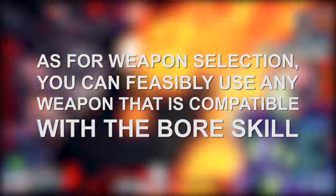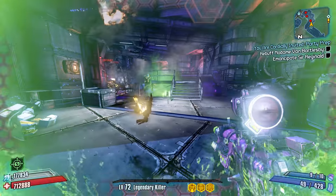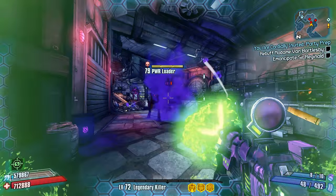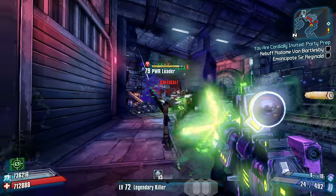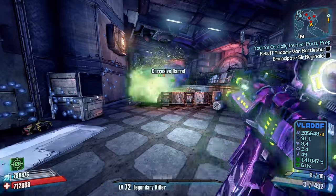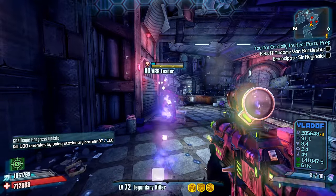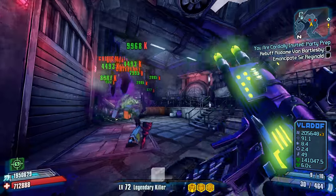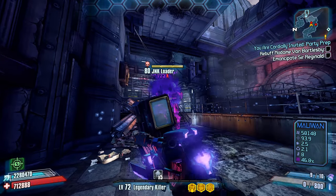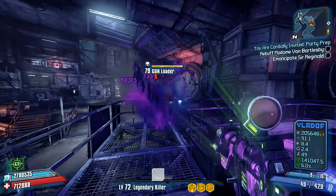For weapons, you're going to want something compatible with Bore. Most weapons in Borderlands 2, with the exception of Grenade Assault Rifles or Rocket Launchers, will work with Bore. That said, it's highly recommended to get a weapon that fires a lot of projectiles per shot, such as a shotgun or legendary weapons like the Slaga or Unchained Herald. Ideally you want a Moxxi weapon, which will allow you to heal off of all the insane Bore damage you're dealing to Hyperious. On this front, I highly recommend the Kitten Assault Rifle.